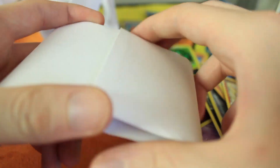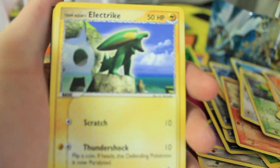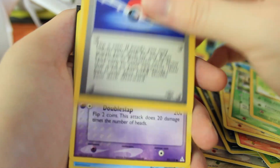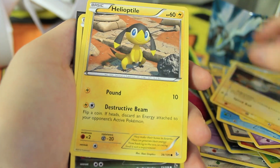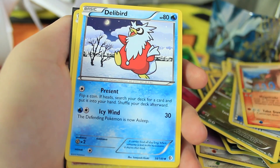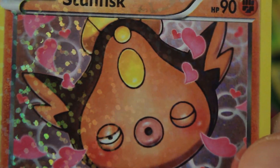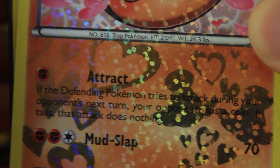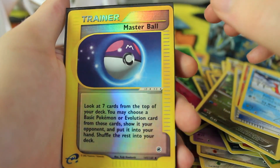Here we go — the last pack of the video! What will be inside? This one also has a sleeve so looks like 10 holographics in a row. We have an Electrike, a Seedot, first edition Team Rocket's Oddish, a Pokeball from the Jungle set, Buizel, Switch, Magnemite, a second Goomy — Goomy counter, let's go! We have an Energy Retrieval, Camerupt, and a Delibird — that is absolutely terrifying art, he's got like a donut on his face. And a Stunfisk — are you guys seduced by Stunfisk right here?